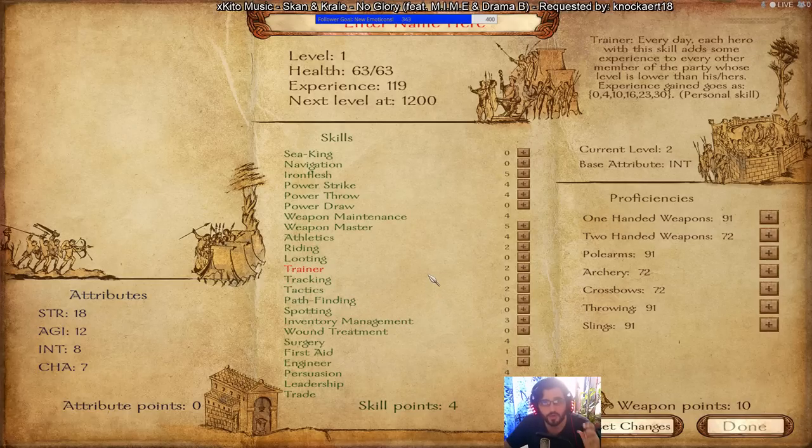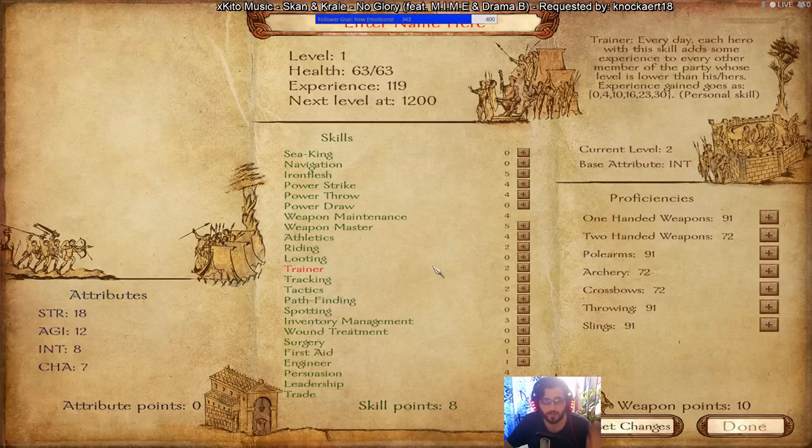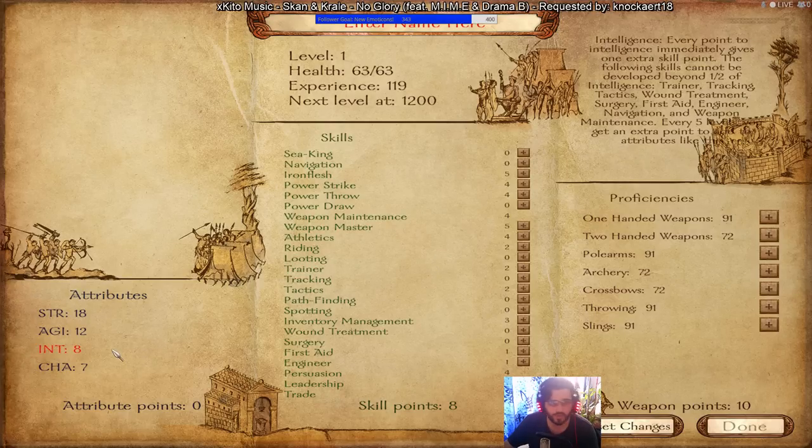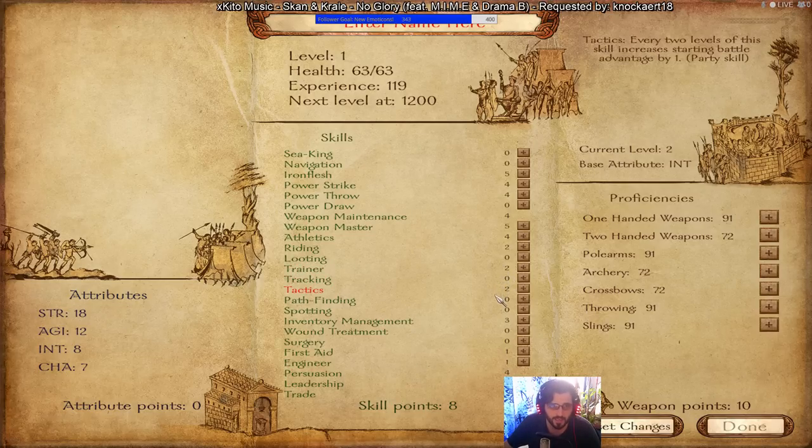Trainer stacks only up to 5. Put Trainer on as many companions as possible and bring it up to 5 on every one — you'll upgrade troops faster. Try to focus on this stat in the late game; you don't necessarily need it right now. Once you get Intellect around 10, bring Trainer to level 5 and you're good. In the early game it won't help too much. Tracking, Tactics, Pathfinding, and Spotting all work the same way.